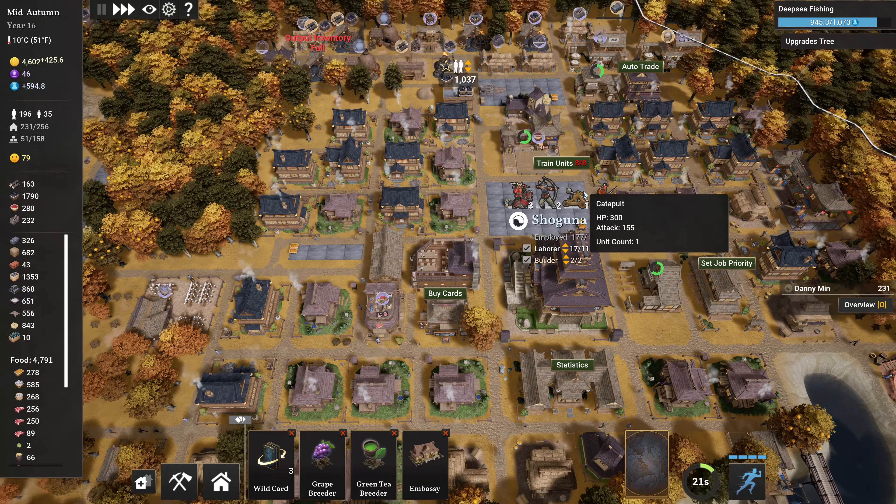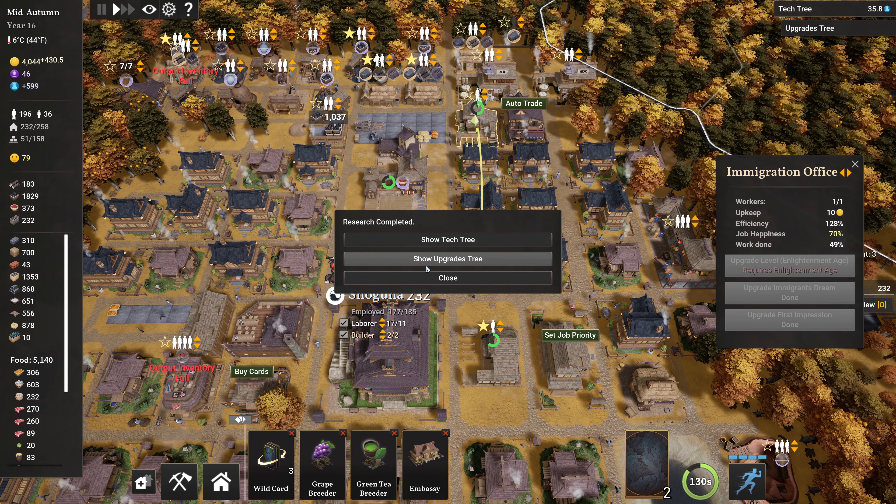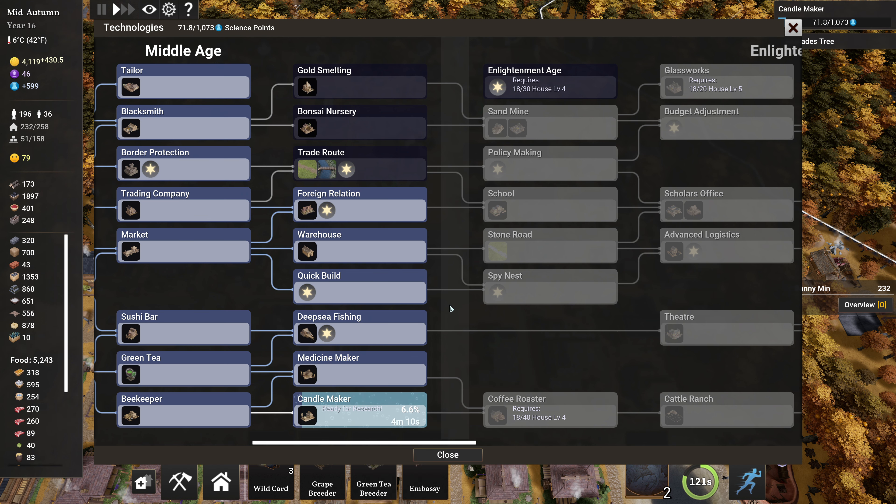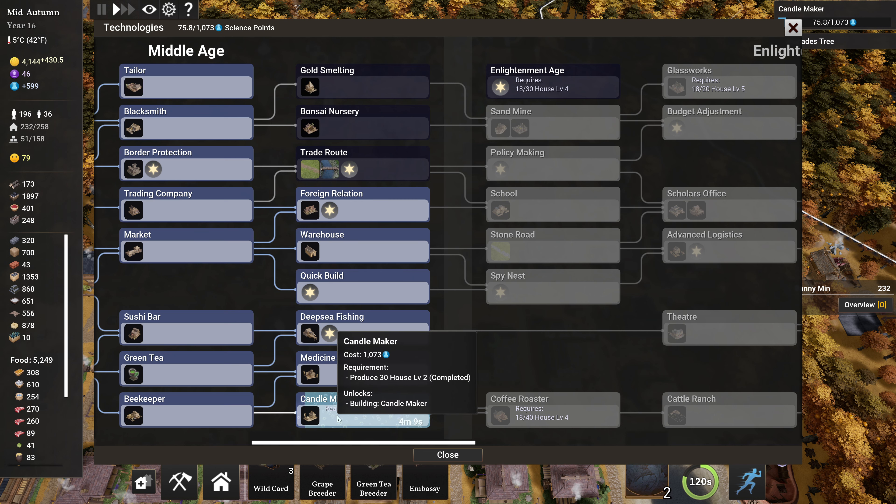This moves really slow. Requires the Age of Enlightenment. I'm doing deep sea fishing — I feel that's going to be better. Houses are upgrading, that's why we're getting more housing space. We're done. Push play. Show tech tree — I think I was doing stuff in the tech tree to get to the Enlightenment age.